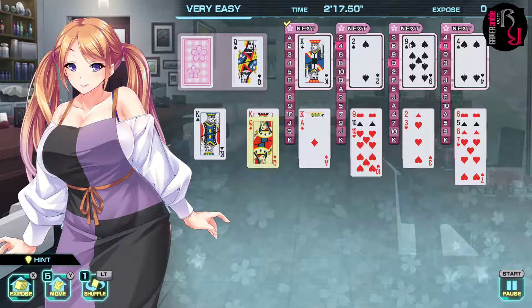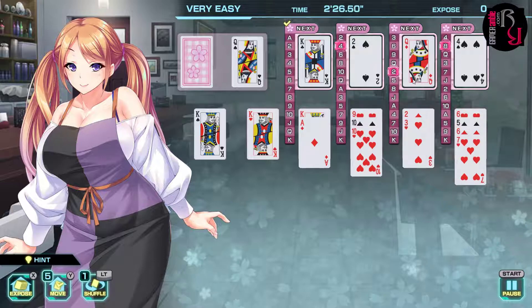So the pattern varies by pile: this one doubles — 2, 4, 6, 8, 10. This one is adding 3 — 3, 6, 9, queen. This one is 4, 8, queen. And this one adds 3 as well. Luckily the game does the calculations for you, which is appreciated.